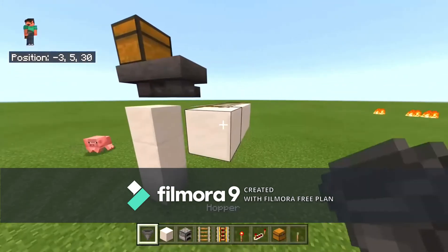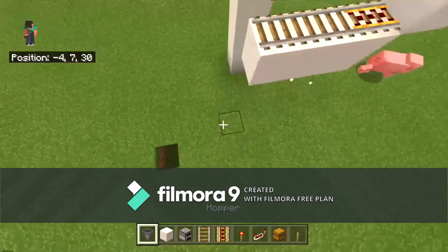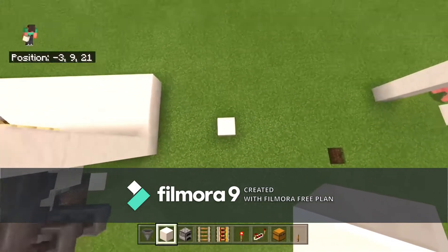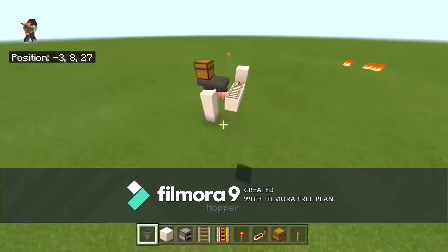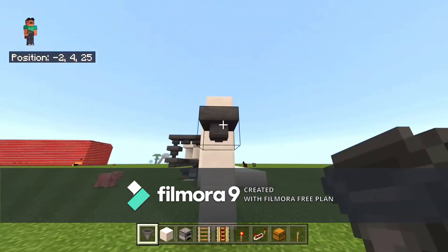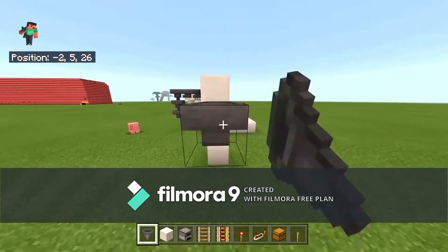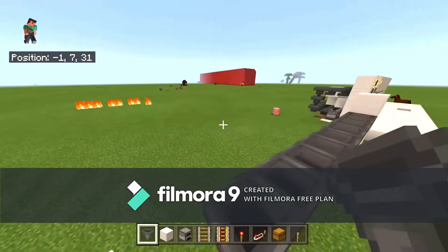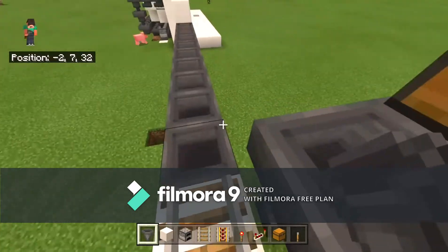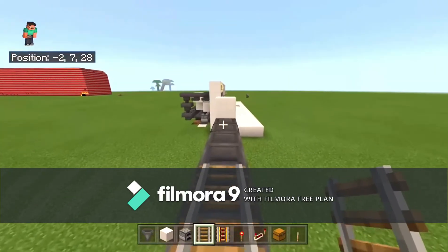This is where all your hoppers are going to go. Once you place these hoppers you have it started. Place a block behind that rail — this is the row, so wherever you want to end it, just build these blocks up. Then crouch and place all the hoppers right here. Once done, place rails on top of those, and at the end place a powered rail.